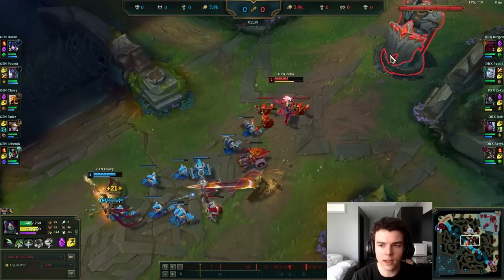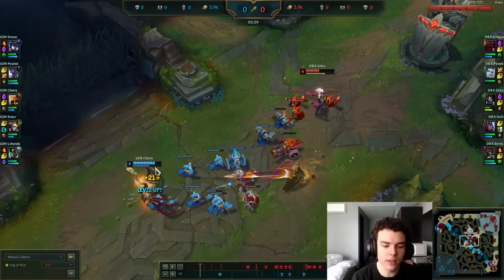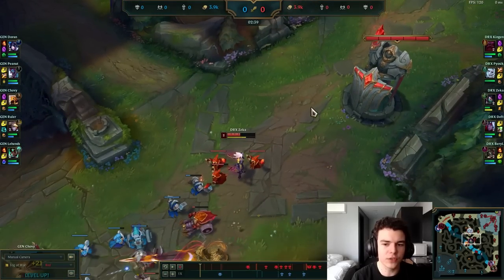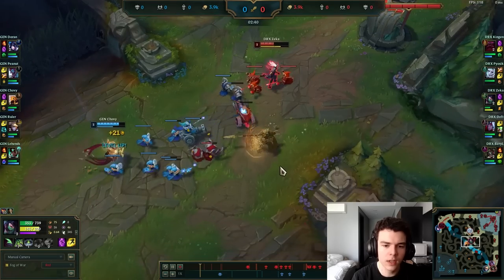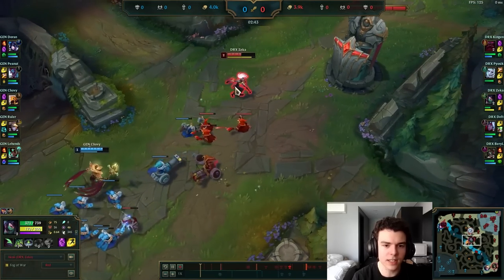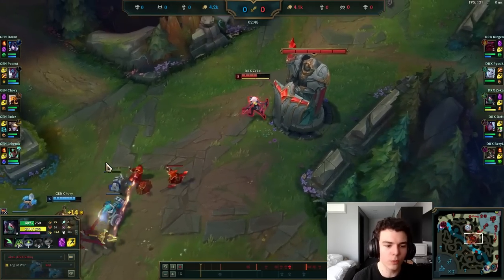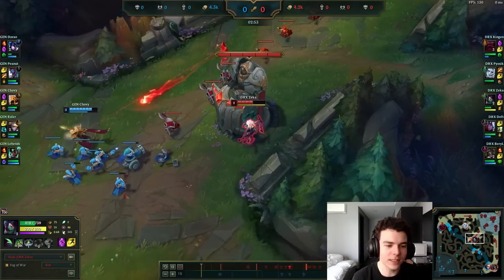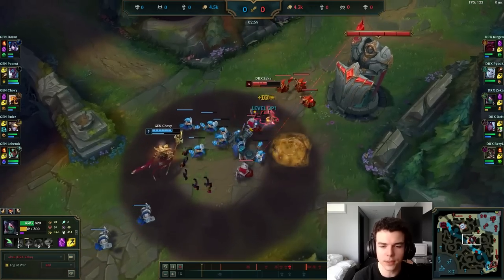This also means that Akali is going to be level 3 and can either do two points Q or put a point in E by the time Azir is actually harassing under the tower. Another thing that normally happens is when Azir crashes this under tower it's normally level 3 versus level 2, and Akali doesn't really have too much threat until she has two points Q or a point in E. What's actually going to happen is she can CS this wave a lot easier than normal just because the wave is crashing one wave later — and the whole reason that happened was because of the really smart level one.